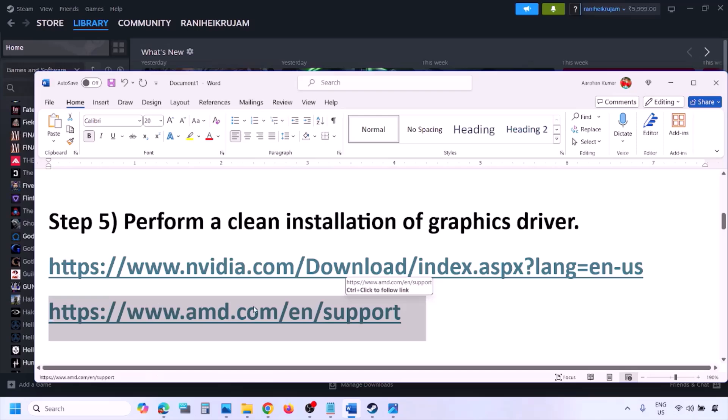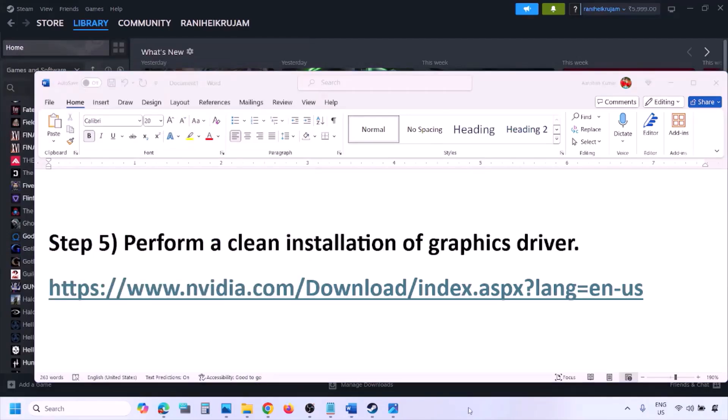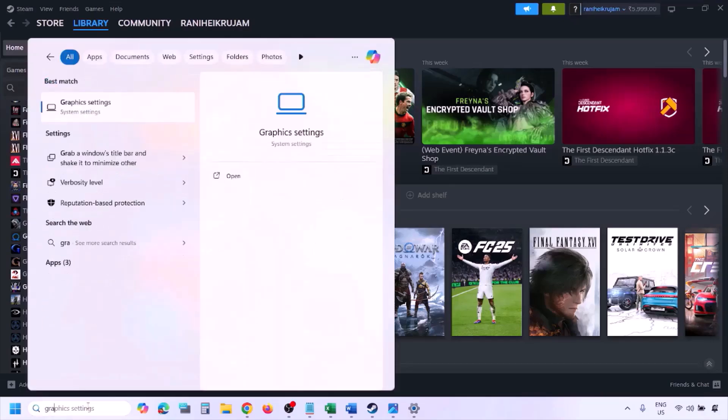AMD card users: first uninstall the current driver installed on your computer. Restart your computer, then go to the AMD website, select your graphics card, download the latest driver, install it, restart your computer, and then check.